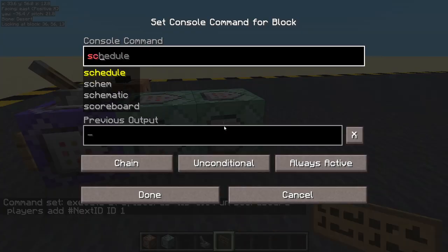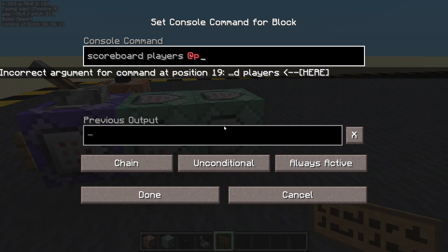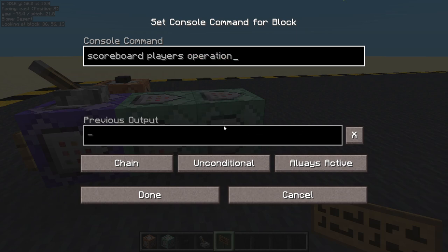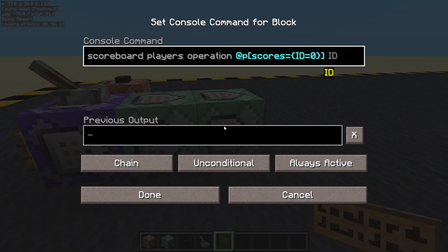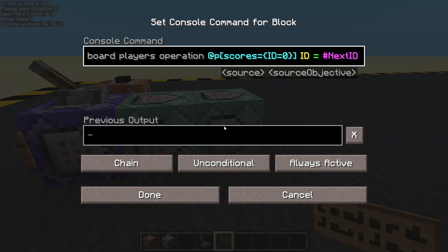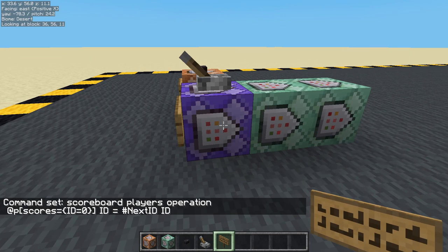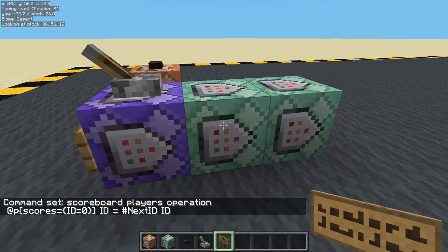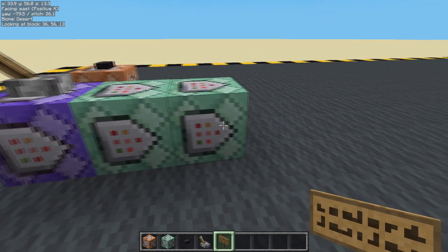Then we'll go in here and we will do scoreboard players operation at p — scoreboard players operation at p — scores equals ID equals zero. So we're going back to that nearest player with a score of zero again, and we're going to say their ID equals the fake player's ID. So we add zero so that means at least they've got a score of zero if they had no score at all. Then we increment next ID fake player's ID number, and then we give that ID to the player.